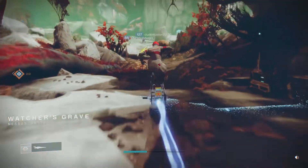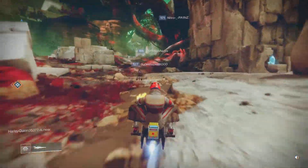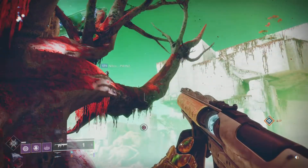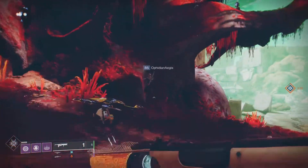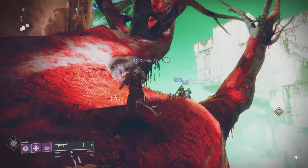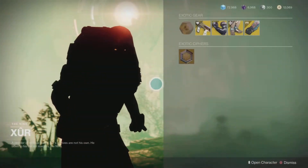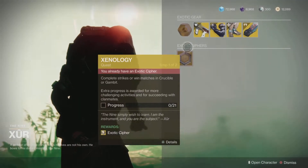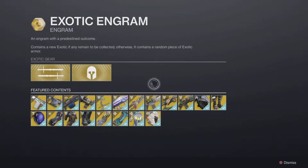We are headed to Nessus, ladies and gentlemen, to the Watcher's Graves. Happy Friday, my guardians! Now if you are a new light player, Xur arrives every week, picks some random location, and you gotta find him. He always has the Xenology quest so you can go after those old exotics, along with his exotic inventory for the week.